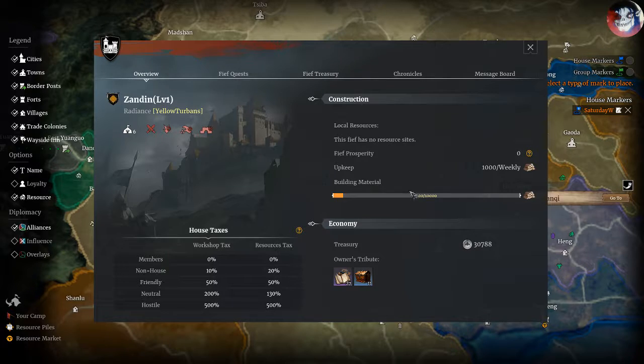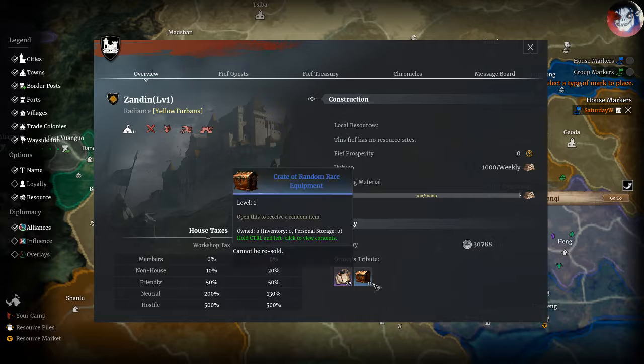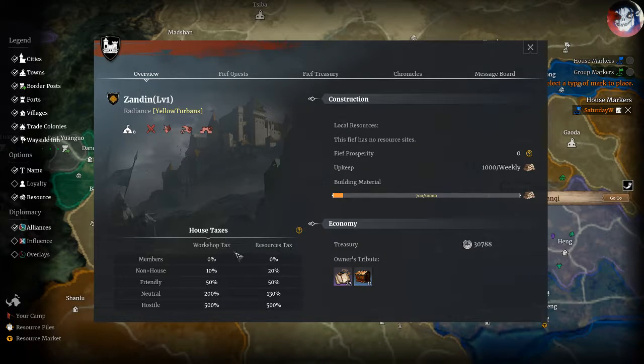What they get is determined by their rank in the house — Knight, Noble, Marshal, Treasurer, Seneschal, or Liege — as well as how much prestige they have contributed that week. So it's based on those two factors. Just from this fief alone, the thirty thousand silver and tribute boxes will be distributed amongst their members.